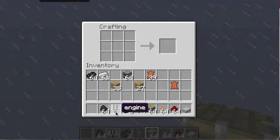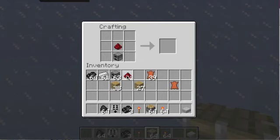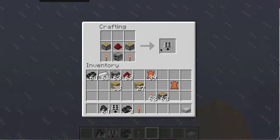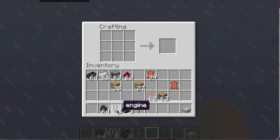First, you have an engine — just what an engine looks like. So I get an engine, put a furnace there, this one on top, and two pistons. I don't know what this pistons is there. And some iron for the cars and they'll make an engine.